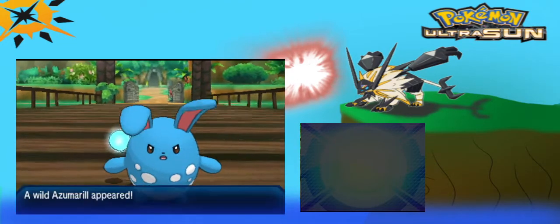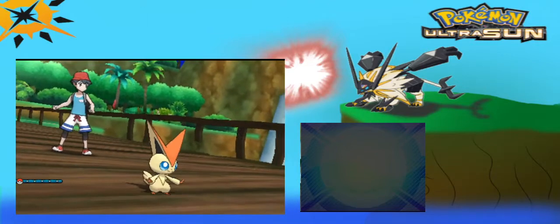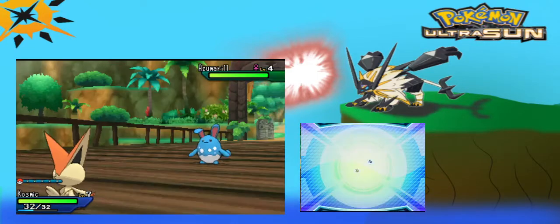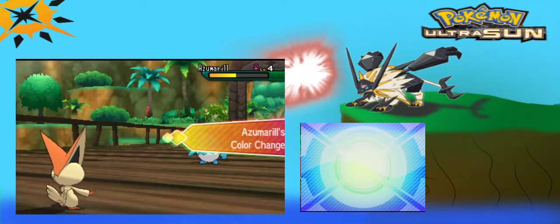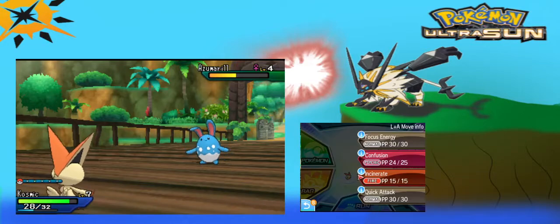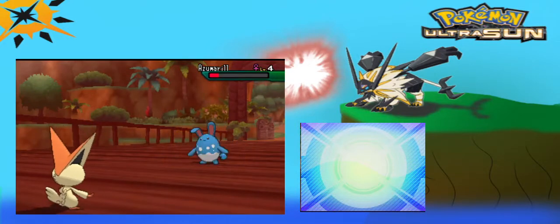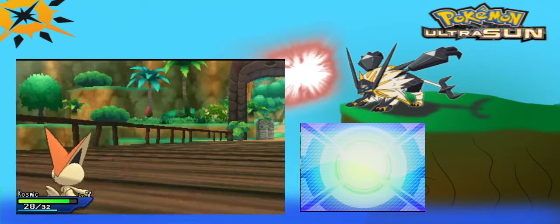Alright, what you got, Spearow? Oh hello, Azumarill. Wouldn't it be really messed up if I just died right here? We're gonna use Confusion. Oh no! Azumarill, be nice. Because we're gonna use Incinerate on you now, because you're a Psychic type. Yes! And we get a crit, so Azumarill goes down, and we are at level 8.